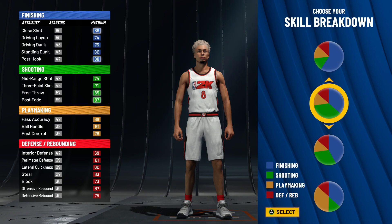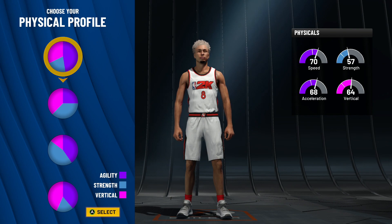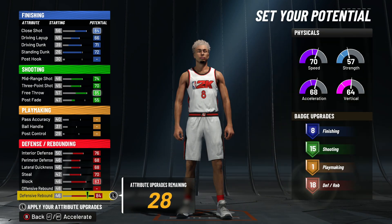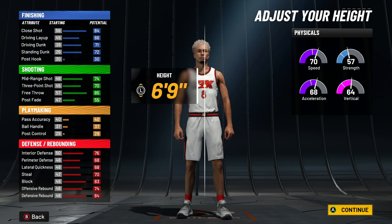So this is basically like a catfish build. Power forward, go down to the balance between shooting — I went with speed. You can choose vertical for those who want to be aggressive with that. Do what you want, and then the rest goes on offensive rebound.